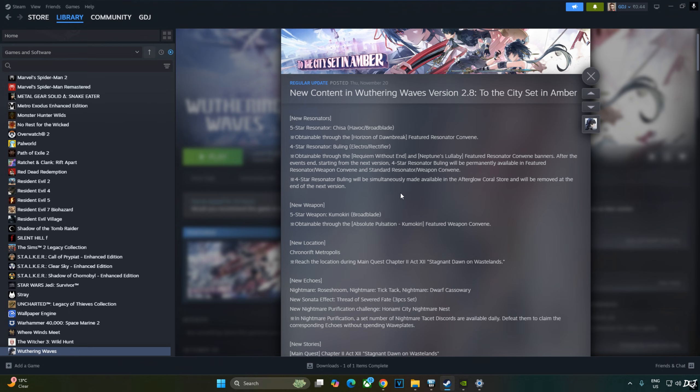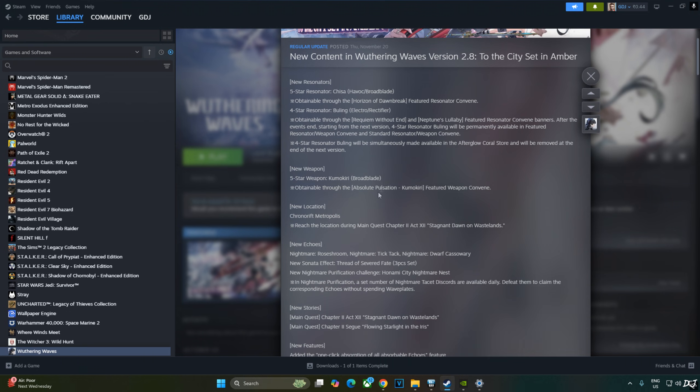The game just received a new update in the form of version 2.8, To the City Set in Amber. It includes a lot of new content: two new resonators, Jinsai and Willing; a new 5-star weapon Kumukiri; new echoes; and new stories set in a new region called Kronorift Metropolis. Time and space are fractured in this region — once bustling streets lie overgrown with wild grass, low roads swallowed by sea water.